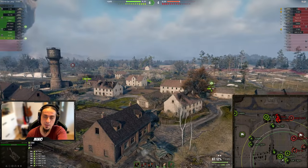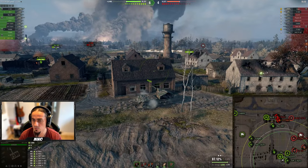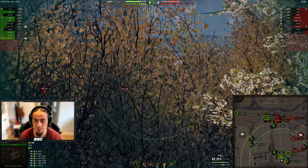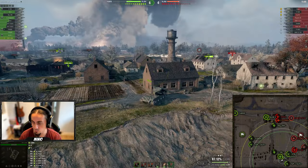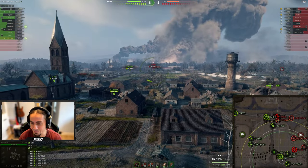I saw a tree fall down behind those buildings — I press T to make my team aware that there is somebody there. I do my best to give my team as much information as possible without spamming too much, even though I do spam sometimes.